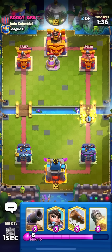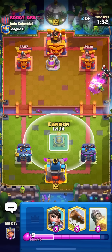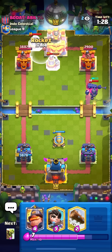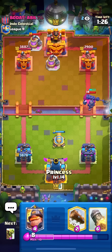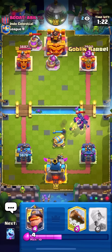Going for goblins here at the bridge to see what he wants to do. He goes for skeleton king, so I'm just going to go for my cannon here in the middle, and then he instantly goes for the collector. I don't want to rocket it — I was thinking if I could rocket both of them but it's still not worth it, I'd have to activate the king for it. Just gonna go for princess here.